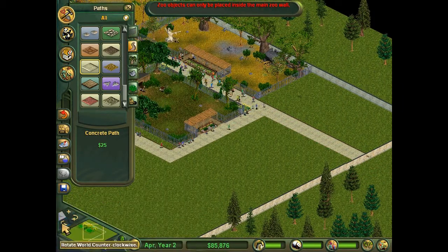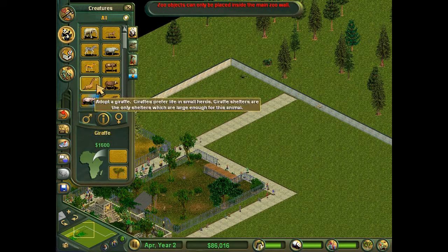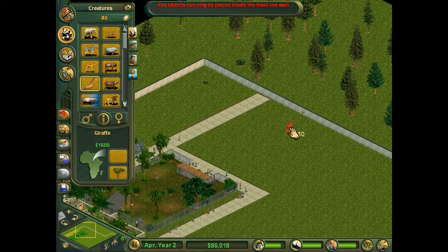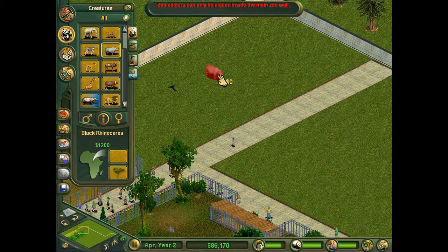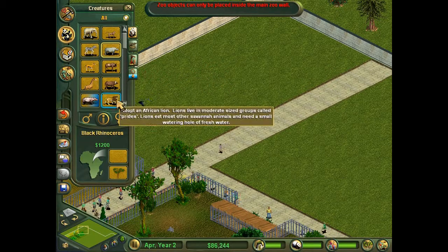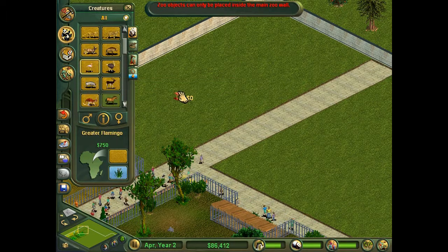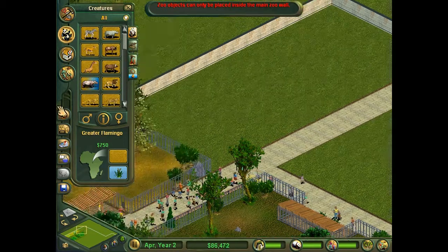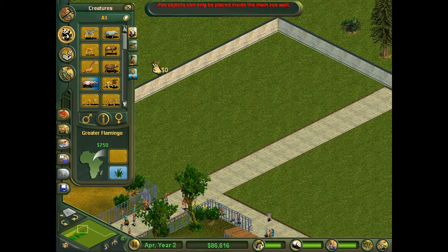So where do I want the giraffes? That would be a better spot for them. I think that's too small for two of them — they kind of like their space. Flamingos need a ton of them in there to be happy. I don't think I want to do another cat right next to the cat. Let's break it up a little bit.